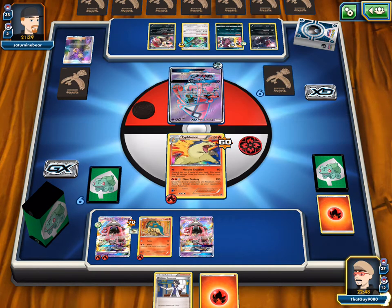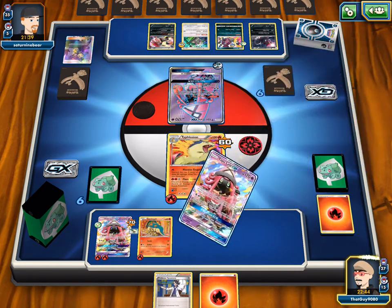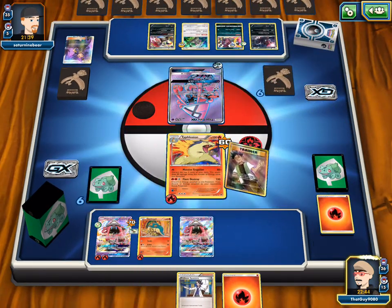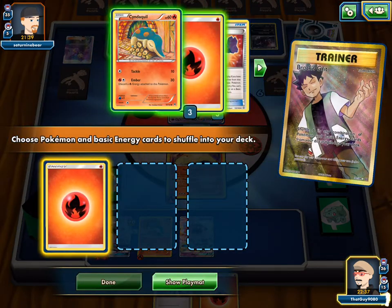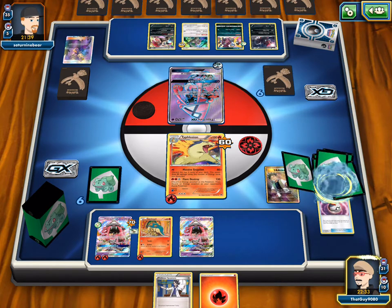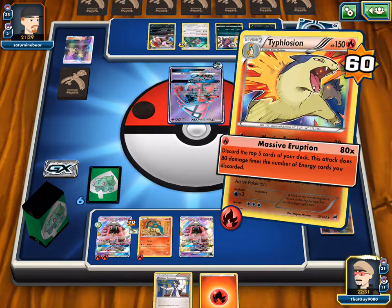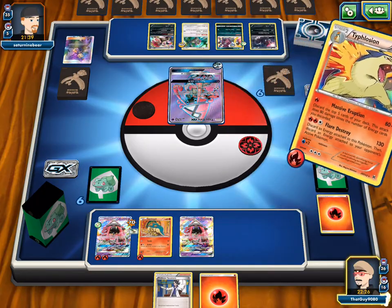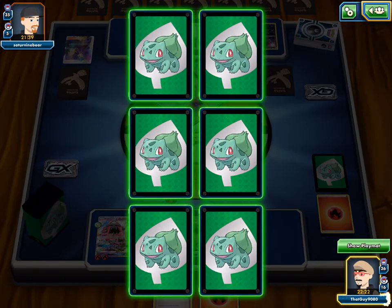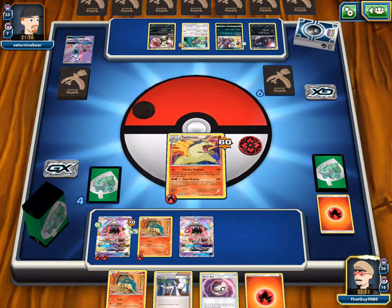Looks like enough damage — Timer Ball hits Cyndaquil, nice! We bench a Cyndaquil and saved our other Cyndaquil in the Brock's Grit, so they're all back. He Mindjacked for 100 for the knockout. We bring up Lele — we can't attach energy, we're heading for 100 with Energy Drive which is exactly enough for a knockout, unless he attacks with something other than that.